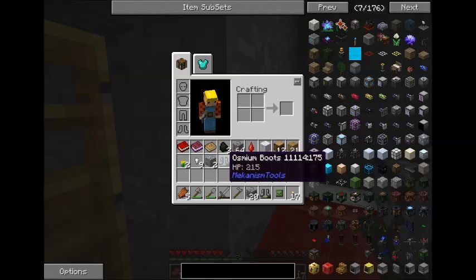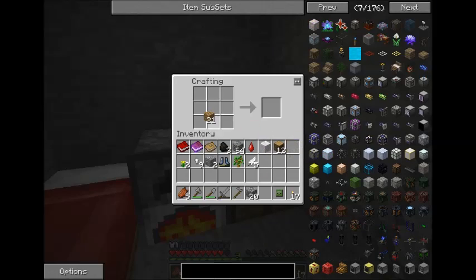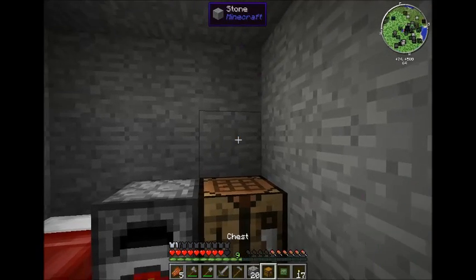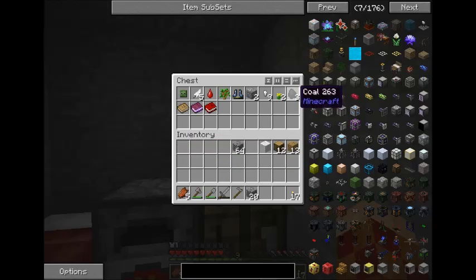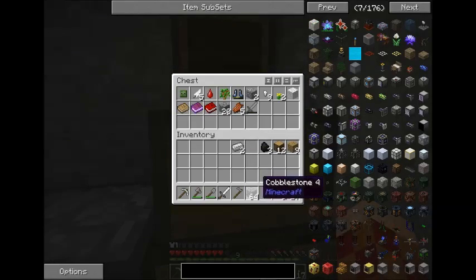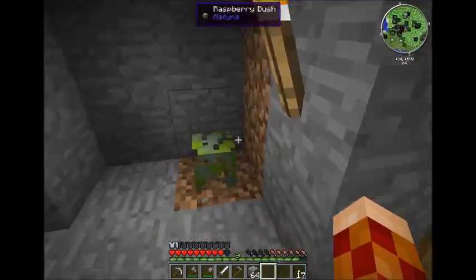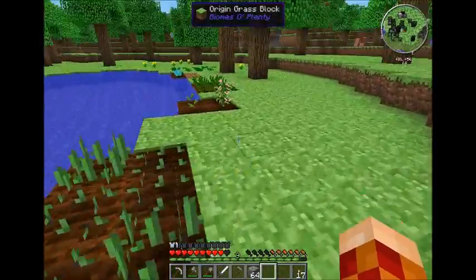Osmium boots, HP 310. Okay. Let's get myself started here. Don't know what half of this stuff does yet. Alright, that's all I need for now. I got a little bit of crops — oh, it tells you how far along they are. That's pretty cool. So this is why I won't accidentally take them before they're mature. Does that mean it's ready? I'm guessing that means it's ready.